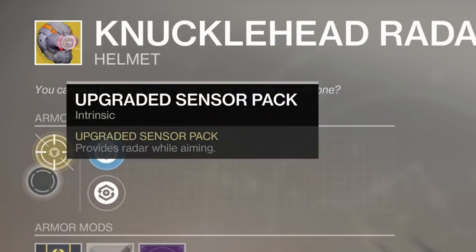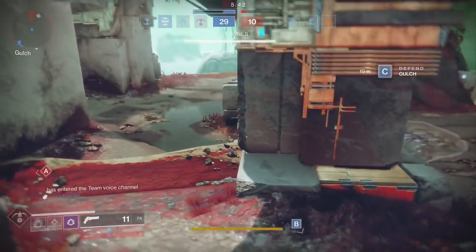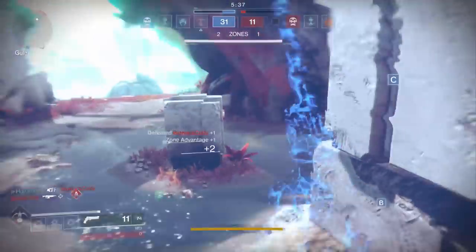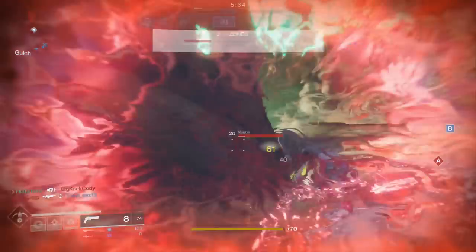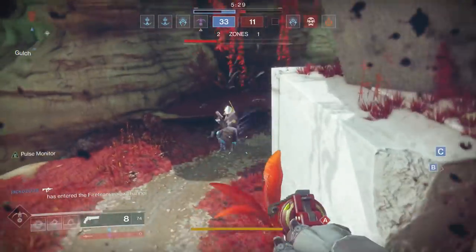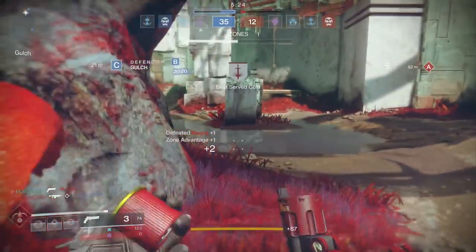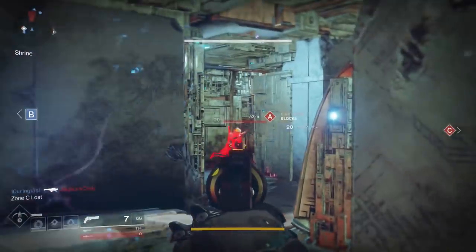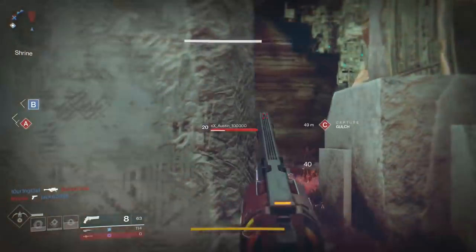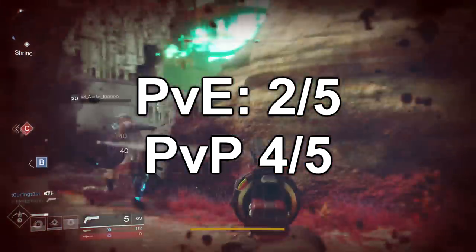The final helm is Knucklehead Radar with the Upgrade Sensor Pack perk, which provides radar while aiming. This helm works for all weapons — yes, that does include sniper rifles. So if you're annoyed by the radar delay when you de-scope, this helm will be a godsend for you. In PvP, having radar information means you will never be unknowingly flanked. Since this helm doesn't have any other benefits, it cements itself as a PvP exotic. Enemies don't typically push and flank you in PvE, so you don't need to always be aware of your radar. In PvE, this gets a 2 out of 5. For PvP, a 4 out of 5.